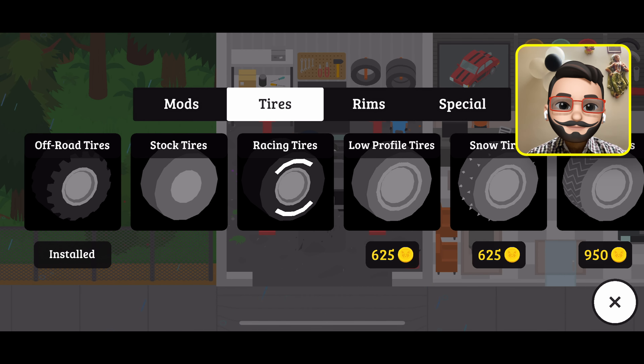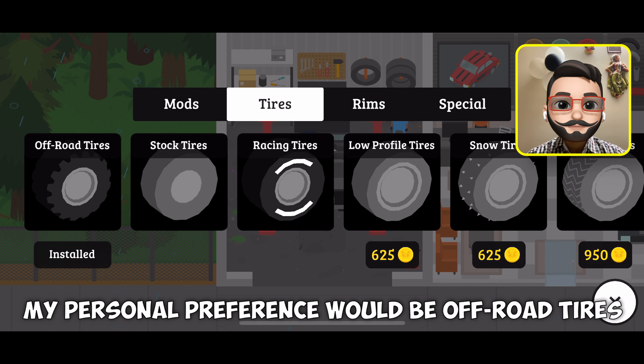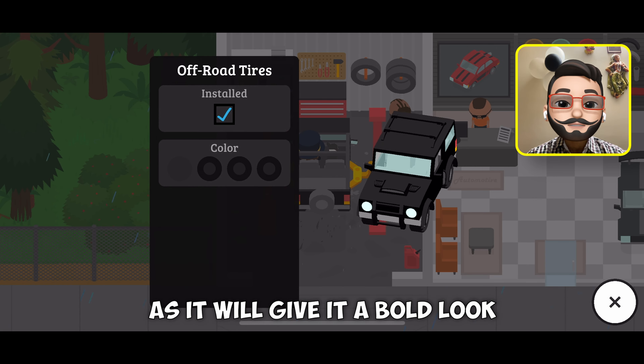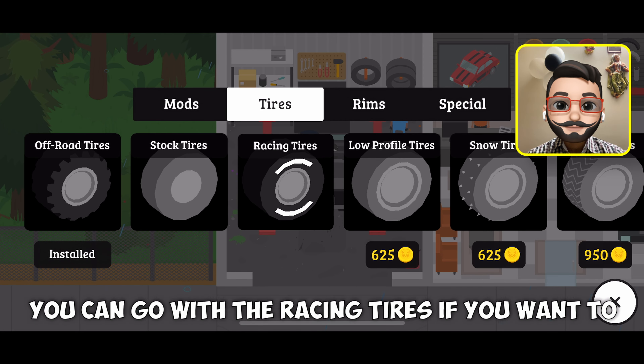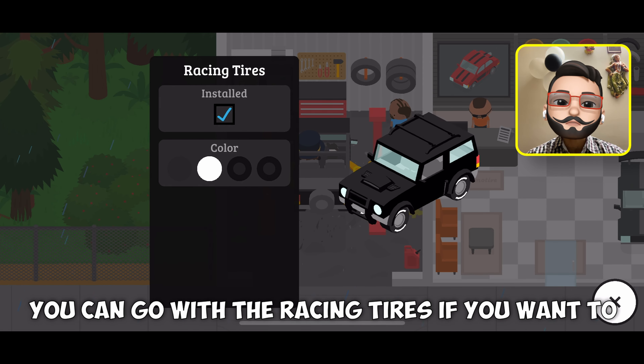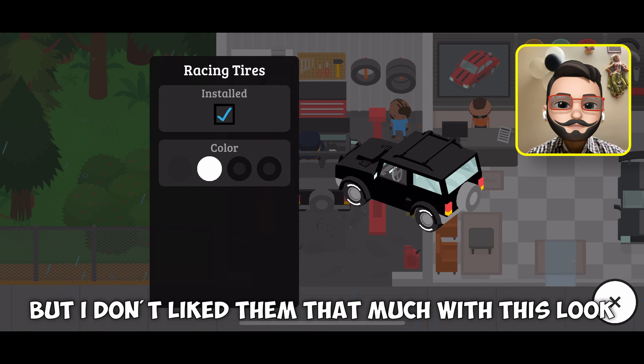Next, tires. My personal preference would be off-road tires as it will give it a bold look with the black color. You can go with the racing tires if you want to, but I don't like them that much with this look.